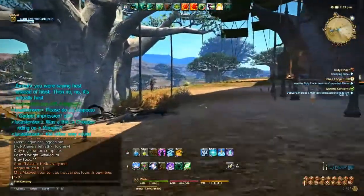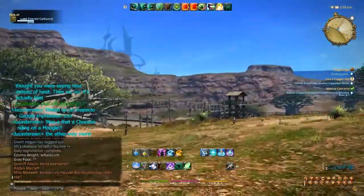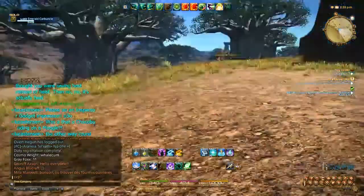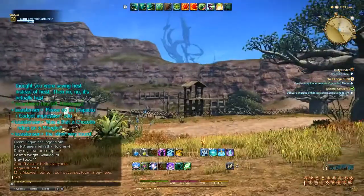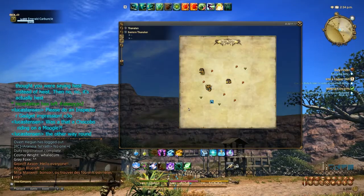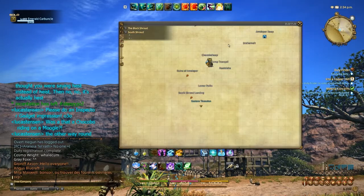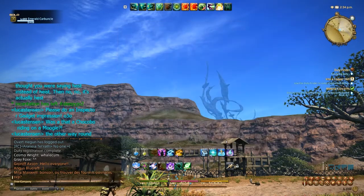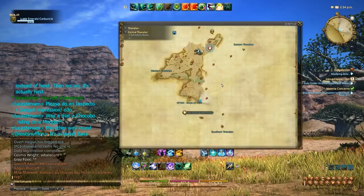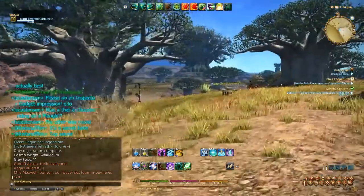Was that a Chocobo riding on a Moogle? No - it probably wasn't a Moogle riding on a Chocobo. May have been someone with a Moogle cap riding on a Chocobo. I wonder what that is in the distance over there. Which direction is that? It's over to the Eastern Thanalan which leads to the South Shroud. There's no way that's in the South Shroud. Maybe it is. Actually that's kind of more Eastern. I am basically facing it so it is right there. Hmm, it's a secret base - it's not very secret when you can see it from a mile away.